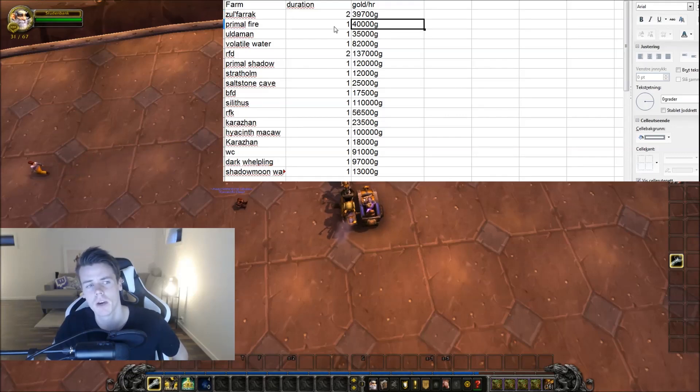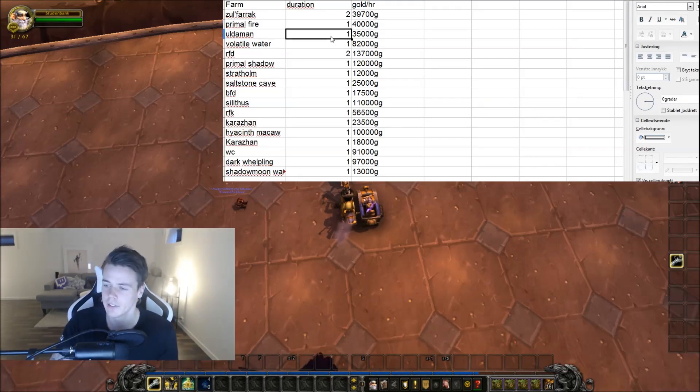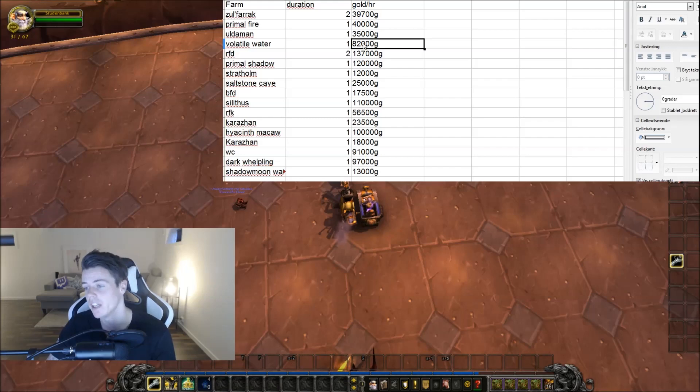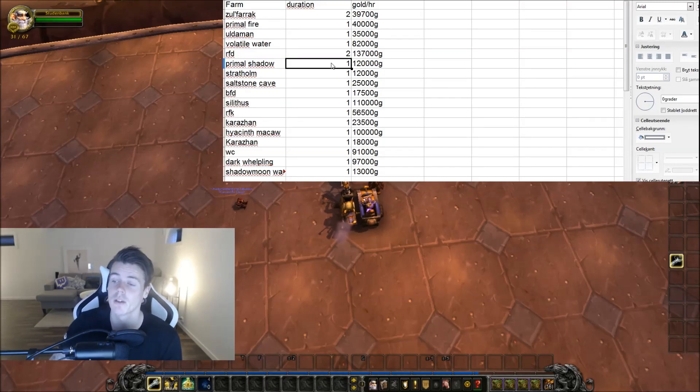Primal Fire has actually been nerfed, so we managed to get 40,000 gold out of that one — not too bad because it's guaranteed gold, we know it's going to sell. We did Uldaman, got the Shoveler and a few green items, so 35,000 gold from that one. Volatile Water is really, really good — you actually get more Volatile Water now, so 82,000 gold. RFD, we did that twice — 127,000 gold. And the best farm that we did, the absolute best one, was Primal Shadow — 120,000 gold. We managed to get 266 Primal Shadow alongside a bunch of materials, and that was a really, really good one.